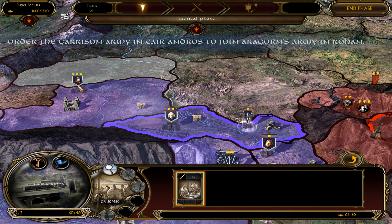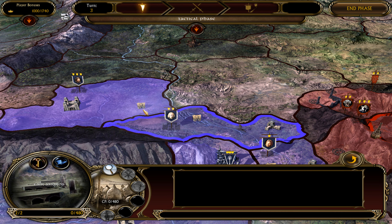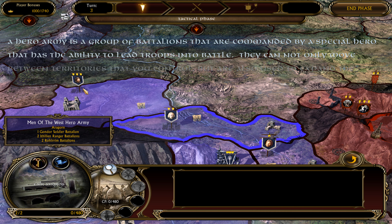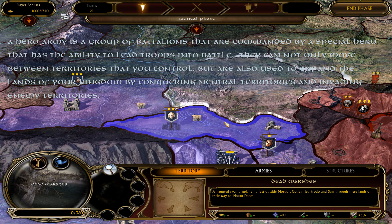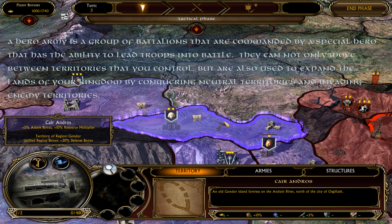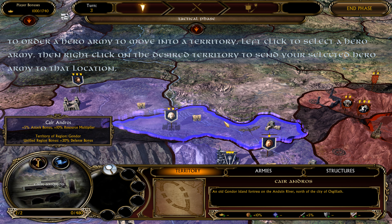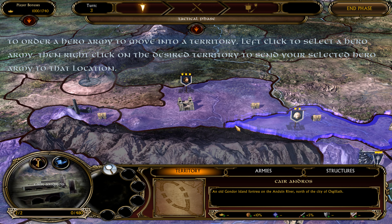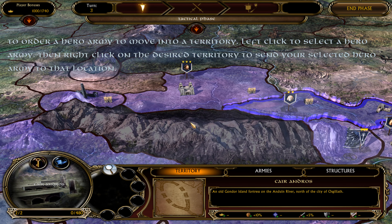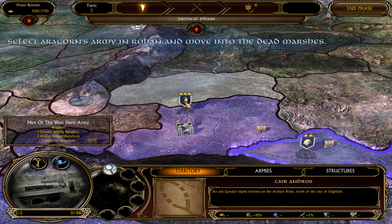Garrison Armies are used to defend the lands of your empire and can only move between territories that you control. Thus, they cannot take over neutral territories or invade enemy territories on their own. However, a Garrison Army can join with a Hero Army's attacking forces. To order a Garrison Army to join a Hero Army, left-click to select a Garrison Army, then right-click on the desired Hero Army to have the battalions of your selected army merge with the Hero Forces. Order the Garrison Army in Caer Andros to join Aragorn's army in Rohan. Notice that your cursor changes to a Join icon when you have a Garrison Army selected and move your mouse over a Hero Army that it can legally join.